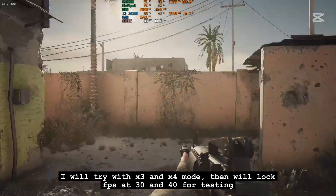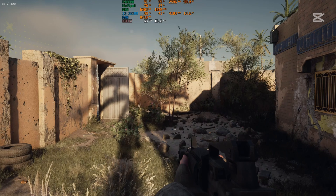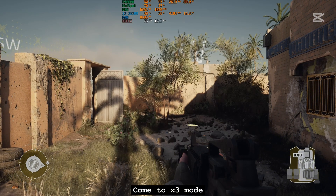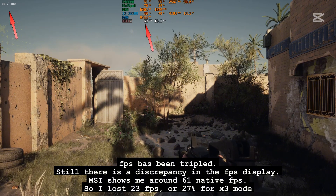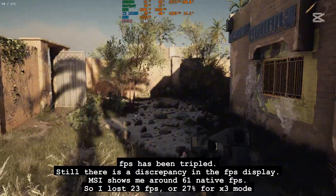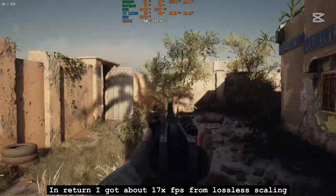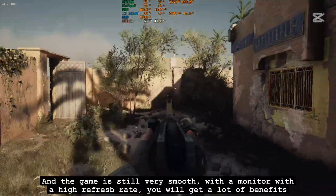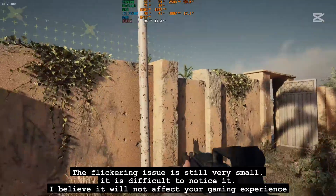I will try with X3 and X4 mode, then lock FPS at 30 and 40 for testing. Moving to X3 mode — FPS has been tripled. There is still a discrepancy in the FPS display. MSI shows me around 61 native FPS, so I lost 23 FPS, or 27%, for X3 mode. In return I got about 17x FPS from lossless scaling, and the game is still very smooth. With a high refresh rate monitor you will get a lot of benefits. The flickering issue is still very small — it is difficult to notice and I believe it will not affect your gaming experience.